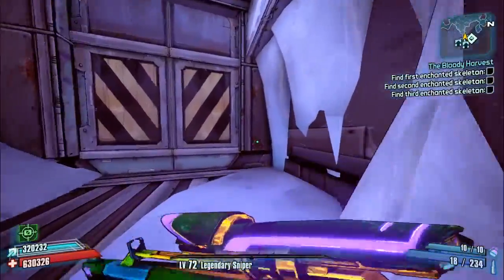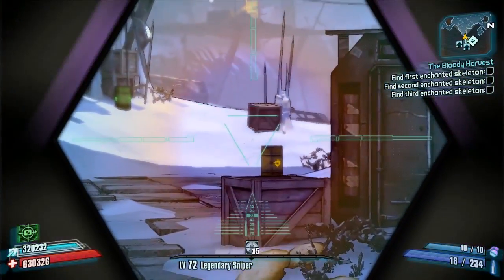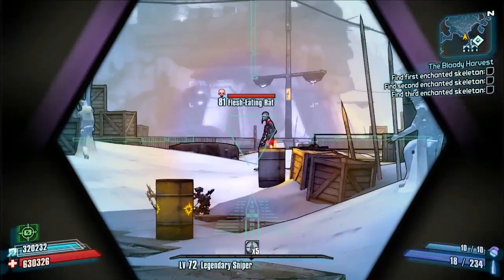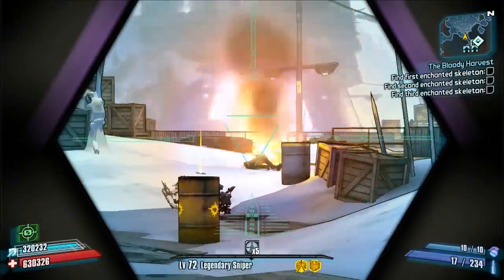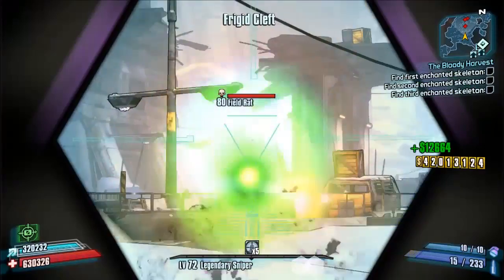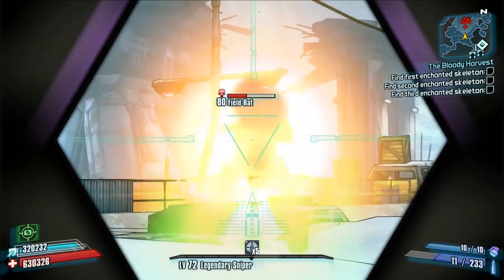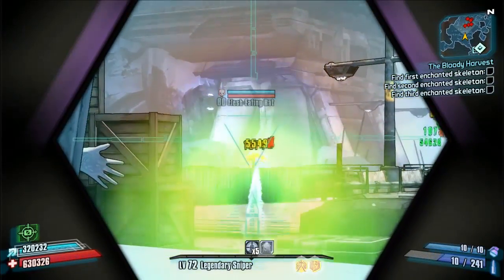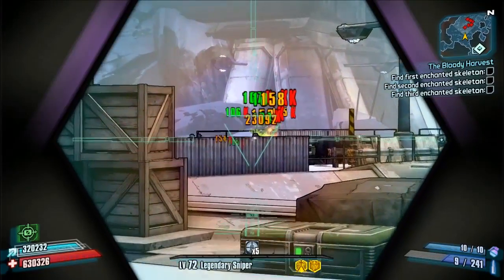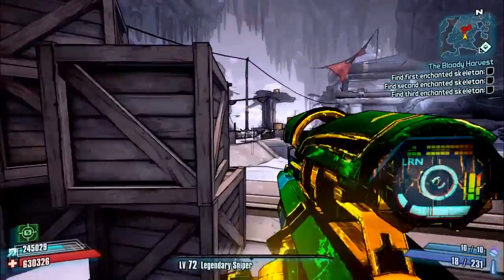I chose to test this in the Fridge because this sniper is slightly too overpowered — I think it could do with being nerfed just a little. The Fridge gives more of a challenge: you've got rats running around, you can't take clean straight shots, and they're jumping everywhere. So it kind of balances the OP side of it by actually having to work for your kills.